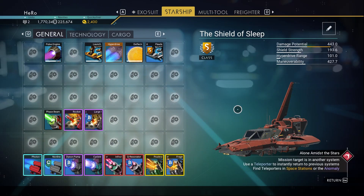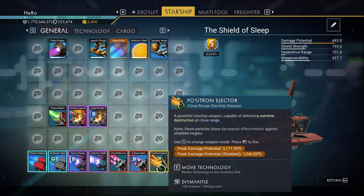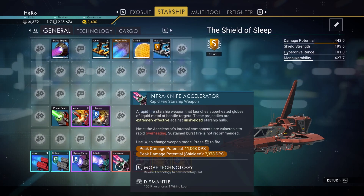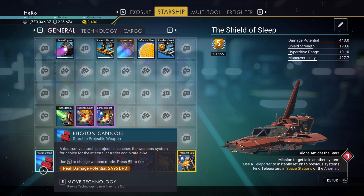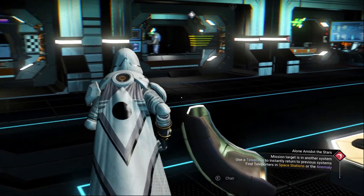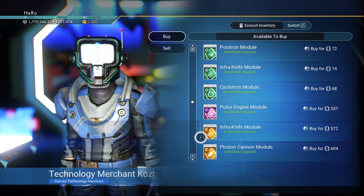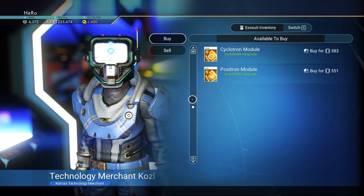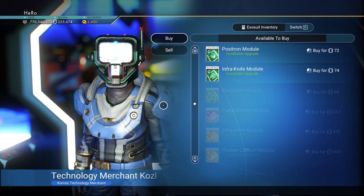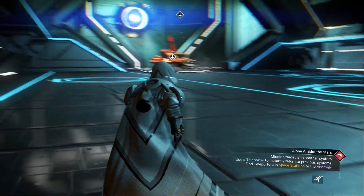To get more than 500 damage, you will need to get 6 S-class upgrades for each of 4 weapons: Positron Ejector, Infra Knife, Cyclotron, and Photon Cannon. You can find them randomly in space stations — I searched for 3 days to find one system that has them all as S-class. The glyph is on screen now. You can find all four S-class upgrades in that system: Infra Knife, Photon Cannon, Cyclotron, and Positron Ejector. We need 6 from each one, so buy 4 at a time.